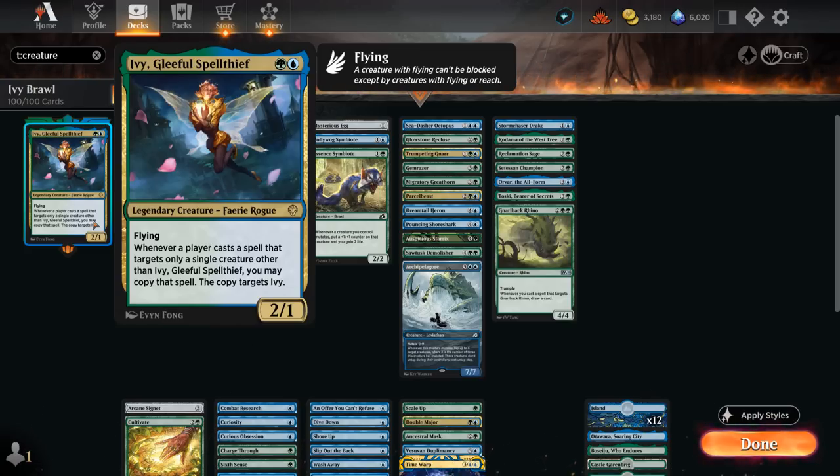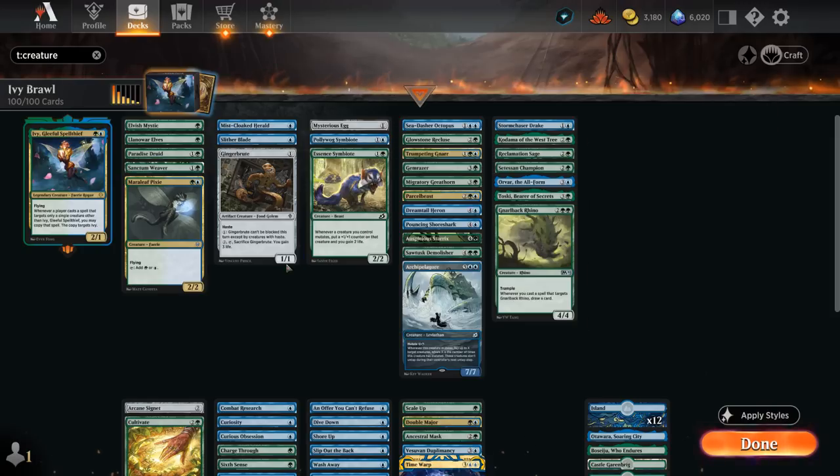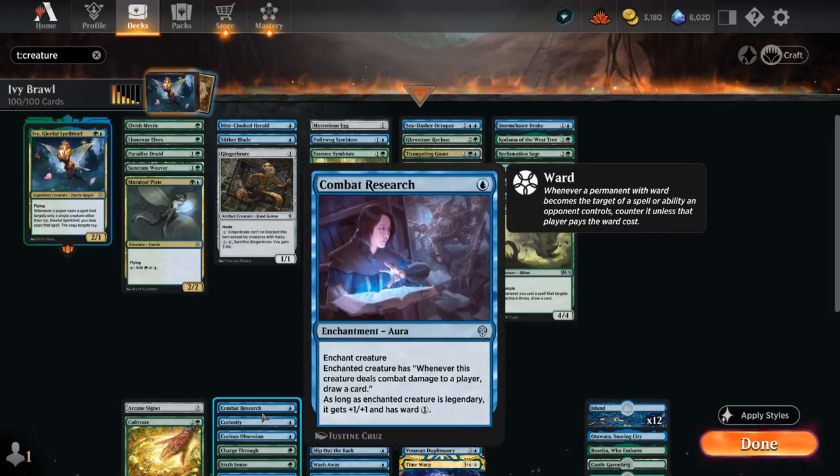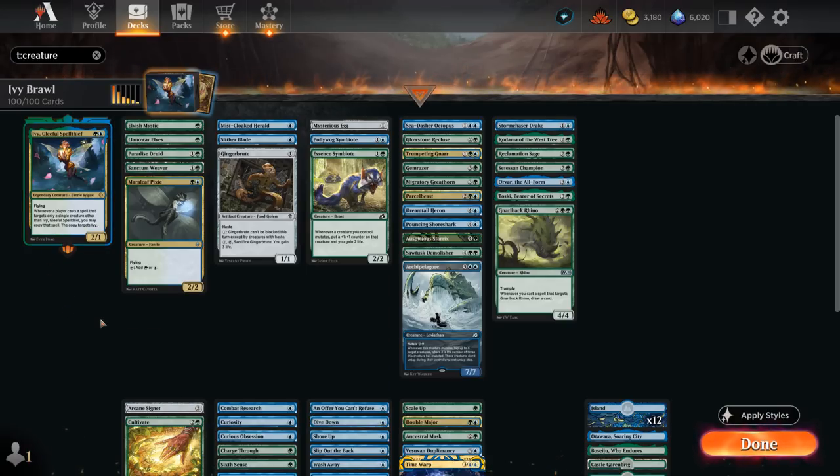What are we going to target our creatures with? We have mutate creatures, which also get doubled with Ivy's ability, and then we also have a whole bunch of auras that we can double with Ivy's ability to generate a very large advantage. I've split up the deck into a few different categories, starting out with our creatures.